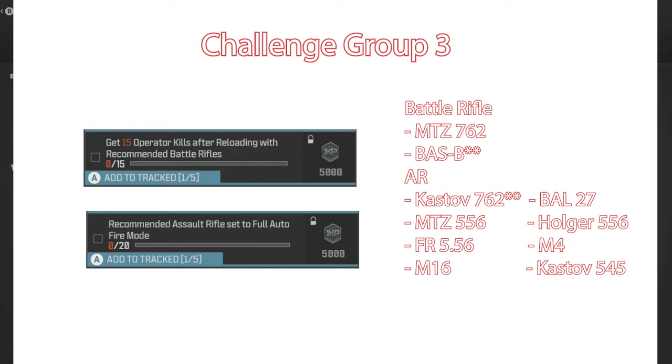Finally, Challenge Group 3 — you've already got the Jack Requiem completed. Get 15 operator kills after reloading with recommended battle rifles and recommended assault rifles set to full auto, and get 20 long shots. The battle rifles are only two: MTZ 762 — I chose to use the BASS B. For the AR I'm going to use the Kastov 762 with a Jack Requiem to make the vertical recoil zero. These two are boring grind work. I've got the first six completed; I'm still working on the long shots, doing that in hardcore.